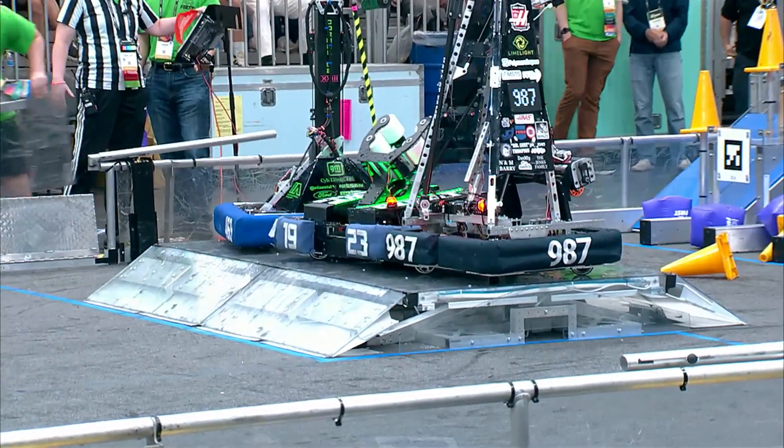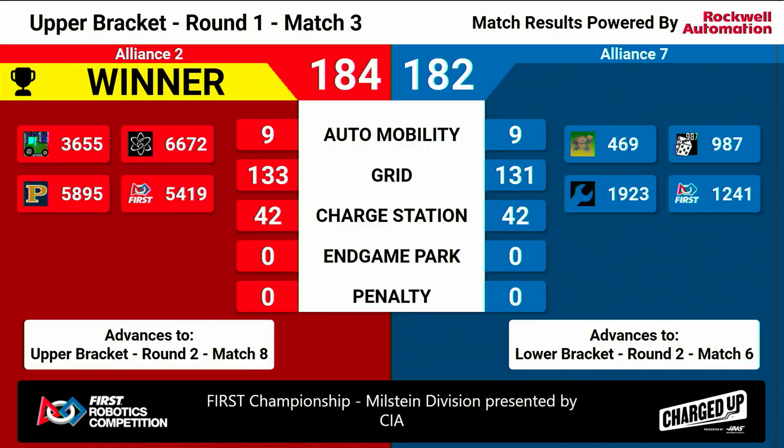We will come back with your official result. Alliance Number Two advancing to round two, match number eight — they will stay alive in the upper bracket. Alliance Number Seven, having one loss on the board, advances to the lower bracket, but they still have a chance to come back.